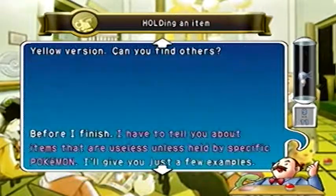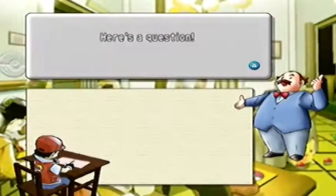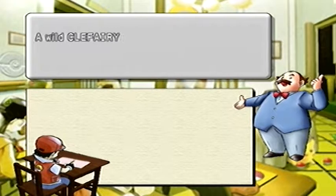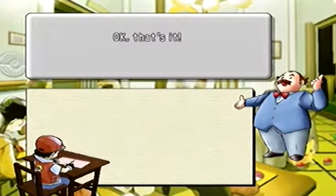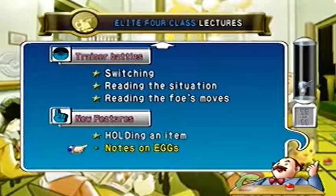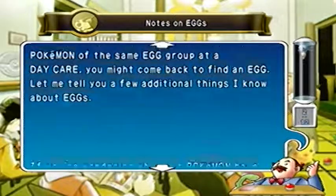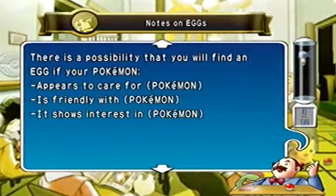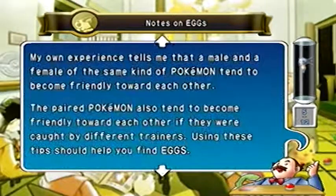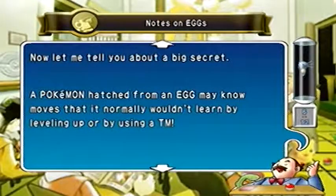Hold items: wild Pokemon can have hold items. This lecture covers the fact that wild Clefairy may be holding an item other than a Misty Berry — for instance, a Moon Stone. Earl seems to be pointing out item awareness in the wild, though the host notes this could have been a better lecture about using hold items strategically in battle.